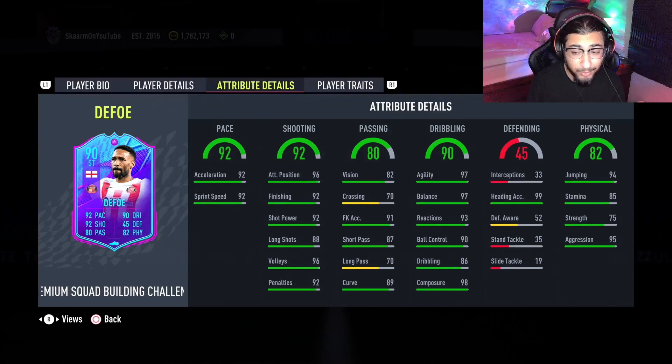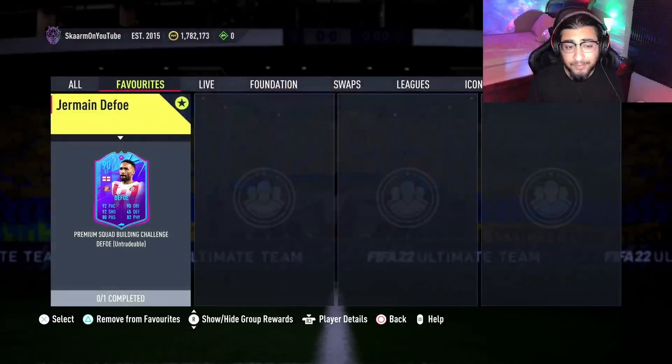Looking into dribbling, he has great agility and balance both at 97 apiece, and then we also have 98 composure and 93 reactions. Heading accuracy is obviously maxed, jumping at 94, stamina 85, strength at 75, and aggression at 95 — all very very good stats.